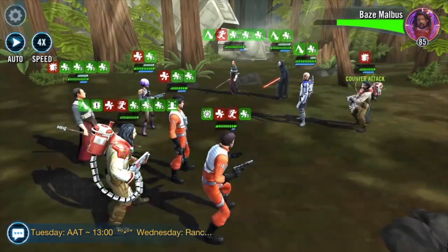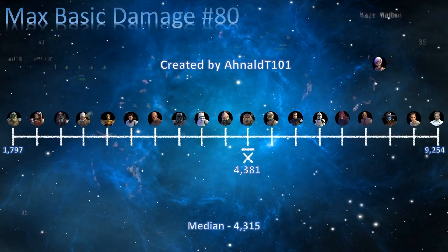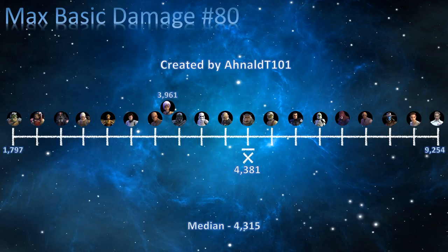And moving to the cons — maximum basic damage — she is number 80 in the game. Sabine Wren's maximum basic damage dealing attack is 3,961 damage. Not all that bad, especially once we look at her kit.